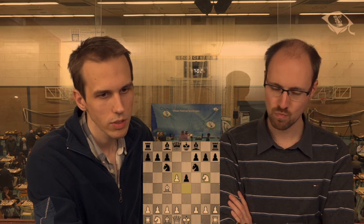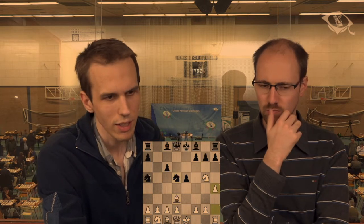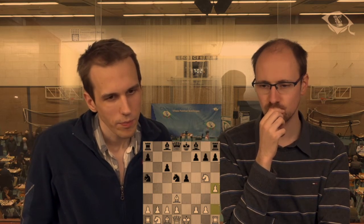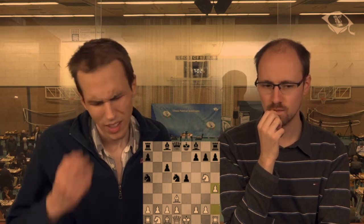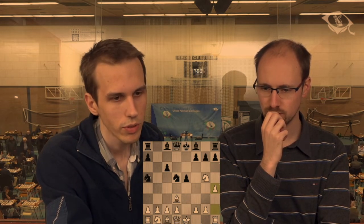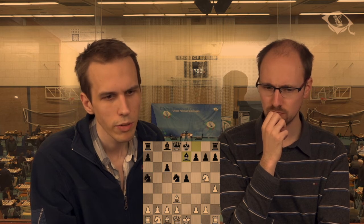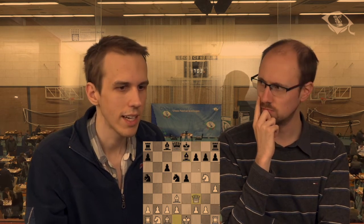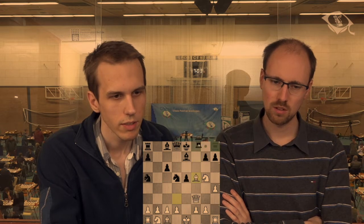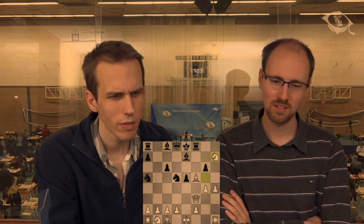He goes into the main line — knight d7, knight d5, h4. I played this three or four times already in the earlier tournament. Bishop e7 is one of the main moves; I had one game with that. It can be very hard for white if you don't know the moves. Back in 2013 I played queen f3 and my opponent played knight f6, which is just better for black. The main line here is f5, bishop takes, rook f8. White can also play g4 but that's not played that often.